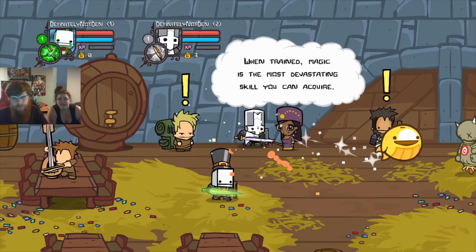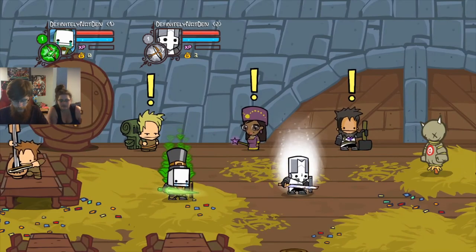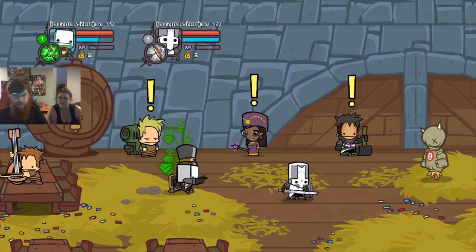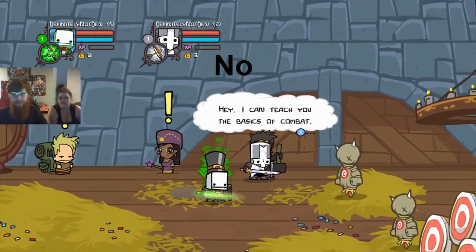When trained, magic is the most devastating skill you can acquire. Okay, this is my magic — what do I do again? Hold right trigger, and then press Y. Oh, that's pretty cool. So you get some arrows. I don't think it's as cool as my golden one, but I like it. That's my kind of character. I picked the right character is what I'm saying.